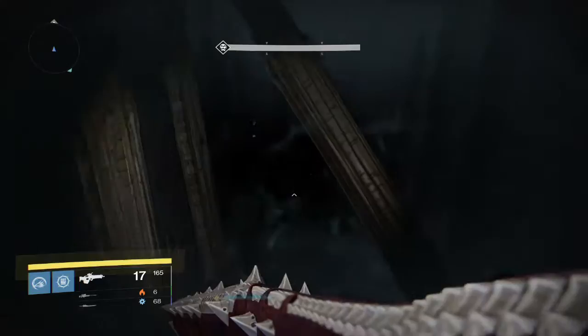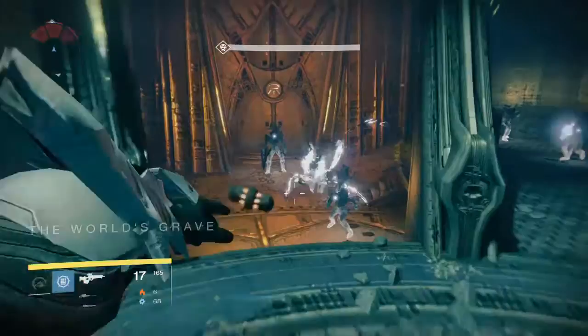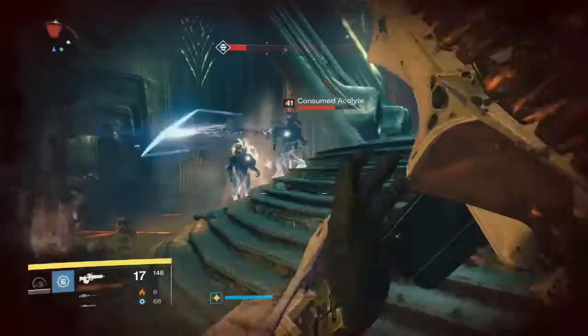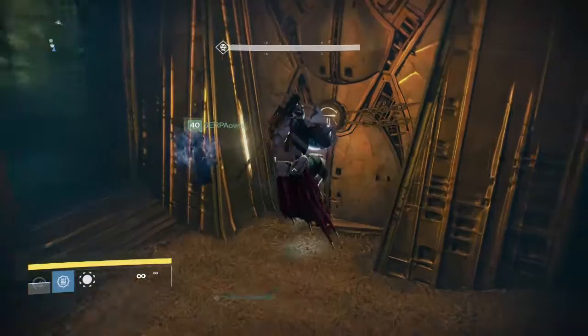Now approaching the first room — once we get in here, you're going to want everybody to kill the ads on the opposite side by the locked door. Take out the ads as quickly as possible. Once you have them cleared, get the relic from the top right — it's called a Tomb Husk — and just place it in front of the door and that will unlock it.